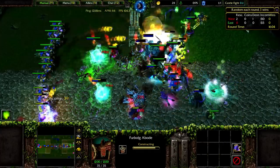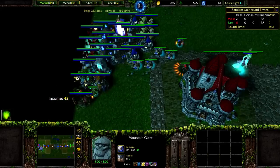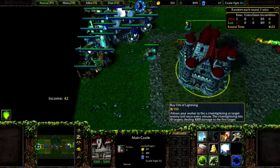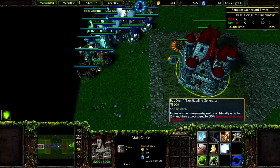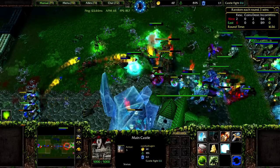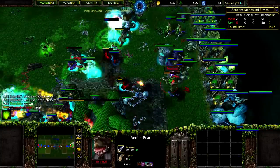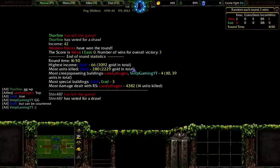Holy Mortars are OP. Their frontline is getting wrecked. Mana Burn could be pretty good too. I think they opted for a scroll — Repair Rune. Oh, Drums! I guess he has Drums. Oh, someone left.